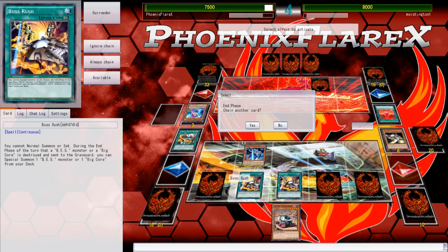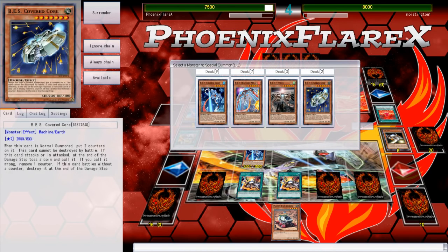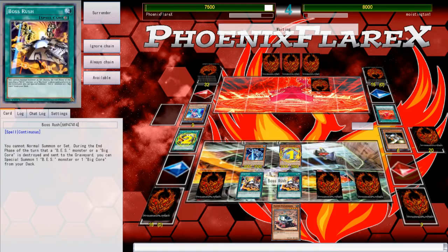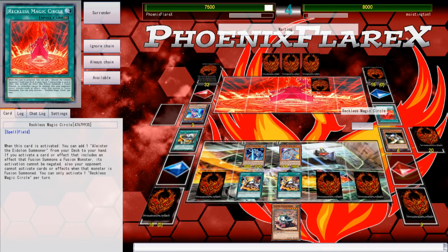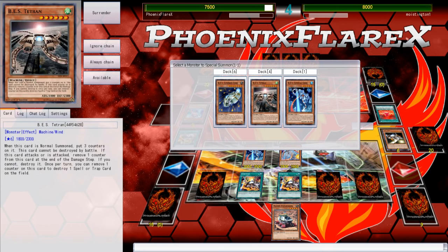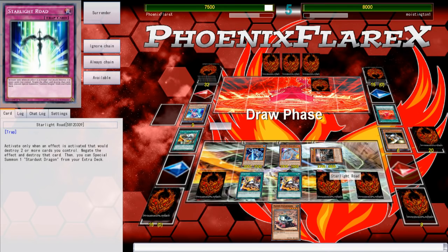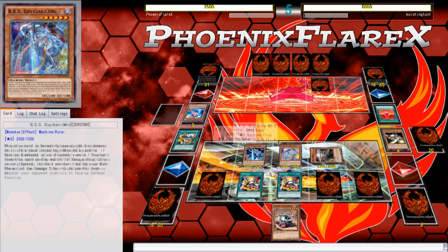Boss Rush - I keep saying 'Bosh,' I blame that entire format. Both Boss Rushes will trigger. I've got Starlight Road so if he has Twin Twister, a Stardust comes out. I'll summon MK2 because it'll get four counters, and off the second Boss Rush I'll get Tetran which can summon more cards. Reckless Magic Circle says he can't respond to the Fusion Monster's summon. I've got Warning and Starlight Road set. We'll offer a rematch.